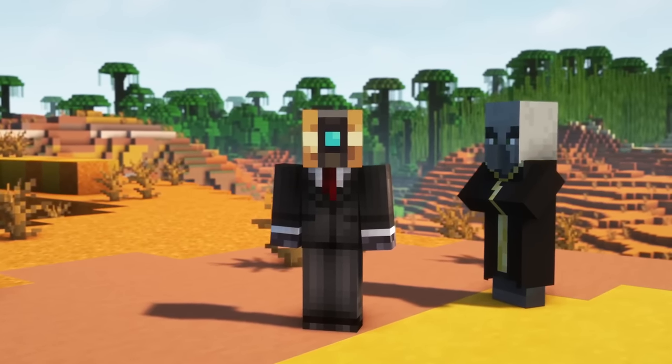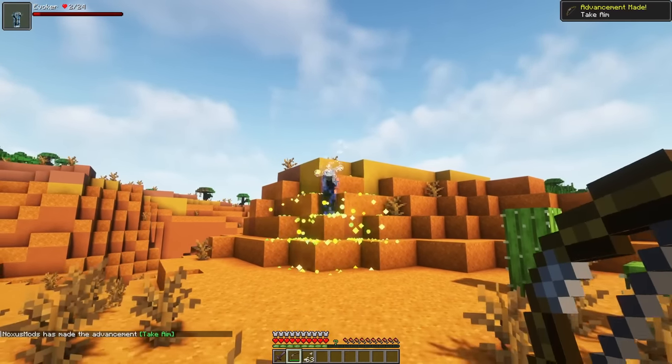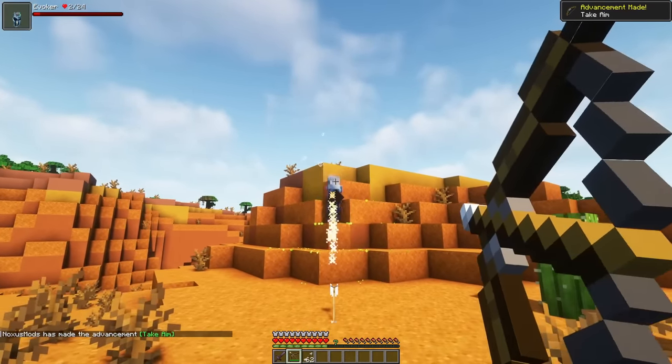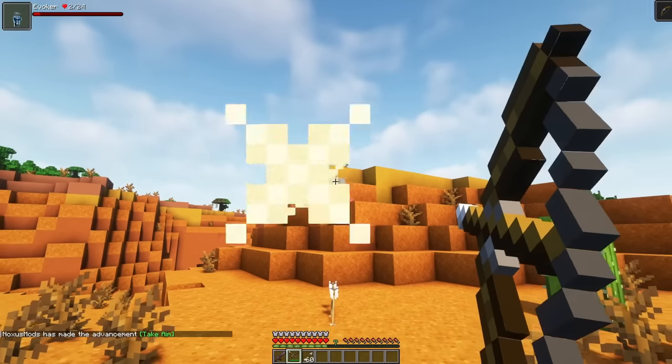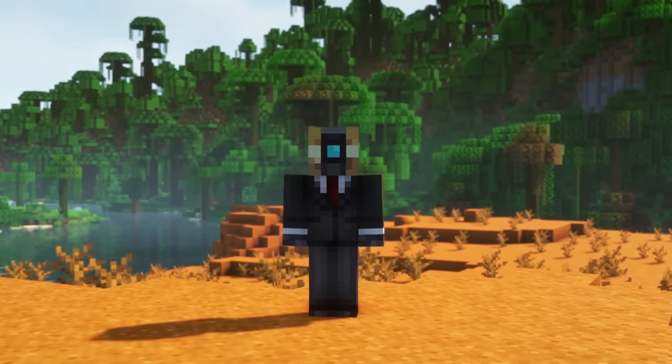Evokers are also changed by the mod. When killing them using projectiles, they will use a Totem of Undying, which will restore 2 health and gives them a projectile-proof shield for 30 seconds. When their shield runs out, they can't use a totem for another 90 seconds. You can disable that mechanic in the configs.